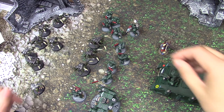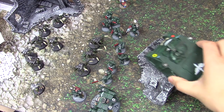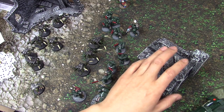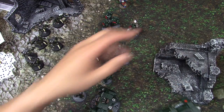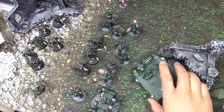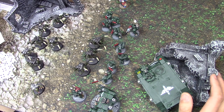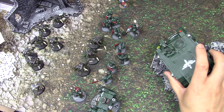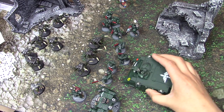Terrain rules have also changed. The wobbly model rule still exists. In 7th edition, if your Rhino drove over a ruin it had to take a Difficult Terrain test and on a roll of 1 it would be stuck. That is no longer the case. Unless we say terrain is impassable, the Rhino can just drive right over it — within reason, not over a massive building. All the rules of difficult and dangerous terrain, immobilizing vehicles — all that stuff is gone. If a model can't physically balance on terrain, you can just place it nearby and agree where it represents. That's the movement phase — very simple.